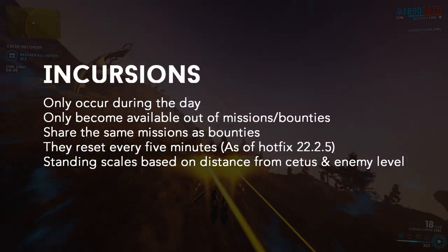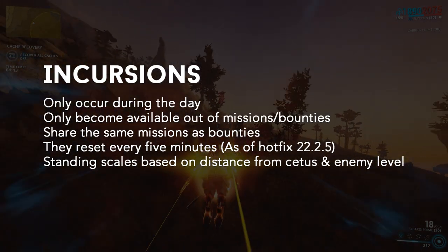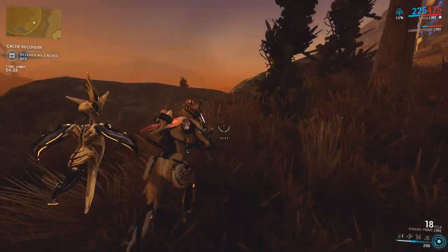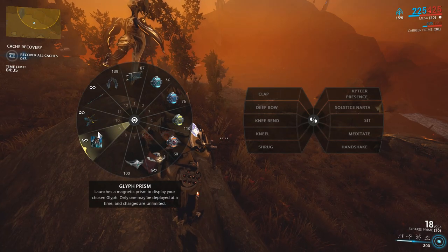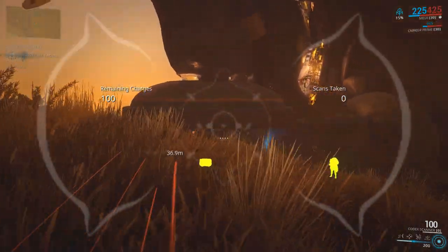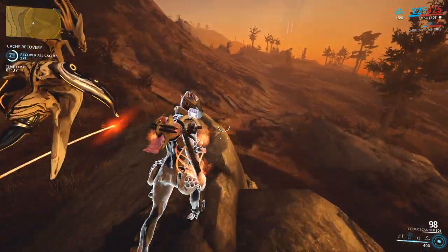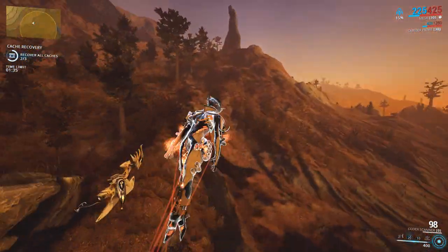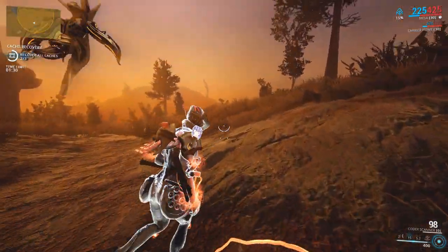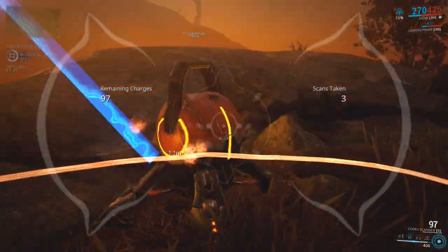The next option is Incursions, which are basically smaller single-stage bounties that have a random chance of popping up every 5 minutes while you're out on the plains during the day, while no missions are active. Since they are single-stage bounties, they share the same mission pool. So if you're actively hunting these, maybe for the exclusive mods, make sure to bring a Warframe that can complete each one. Incursions are only a viable means of standing if one spawns close to your location after completing bounties, while undergoing the next two options, or actively hunting them for the exclusive mods.